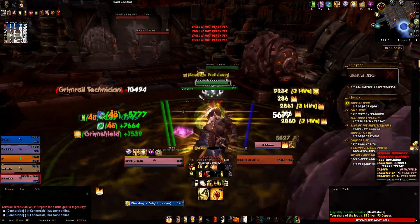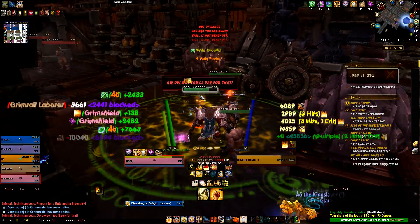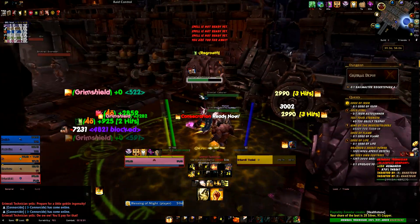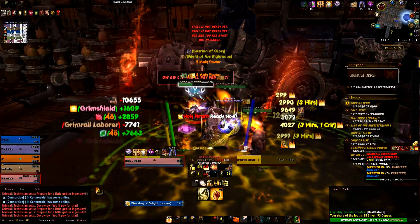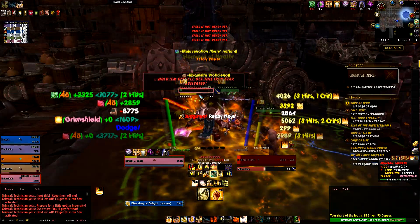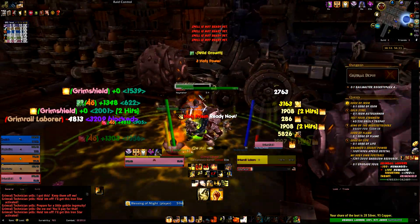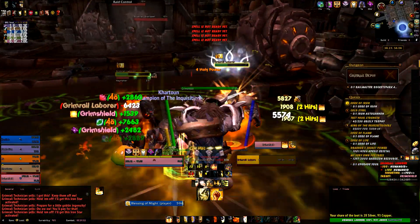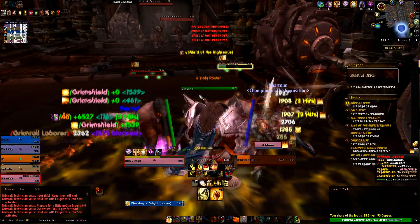You're also going to see certain mobs that will do a charge straight through you and into the group. Just before they charge, they have a little red arrow at their feet showing the direction of charge. What you want to try and do - and this is the ever delicate balance of tanking - is you want to make sure they charge not into the group. Obviously that's bad. Make sure your healer doesn't get hurt, but you also want to make sure they don't charge past you into the next bit of trash.